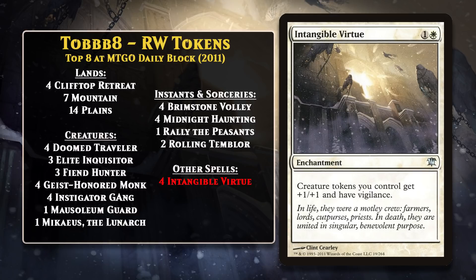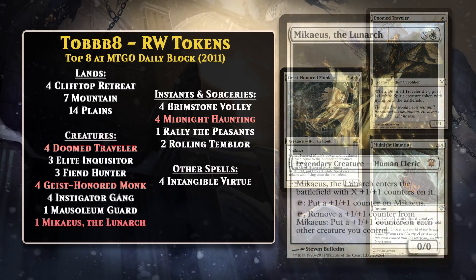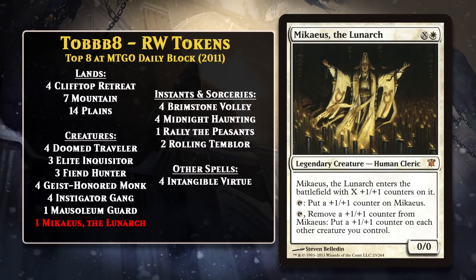Let's take a look at the Red-White variant first. While we're going to see a variety of token decks in this video, the one thing that stays the same for all of them is Intangible Virtue. This card offered an incredibly powerful effect if you could build a deck loaded up with tokens, since it not only gave them an Anthem effect, it also gave them Vigilance — and that's amazing value for only two mana. The Red-White token deck ran cards that made tokens including Geist-Honored Monk, Doomed Traveler, and Midnight Haunting. Geist-Honored Monk brought two tokens along for the ride, Doomed Traveler died and made a token, and Midnight Haunting made two flying tokens. The deck also used Mikaeus the Lunarch to take advantage of the deck's ability to go wide. Overall, this early version is more a Red-White aggro deck with a token sub-theme than a true token deck.